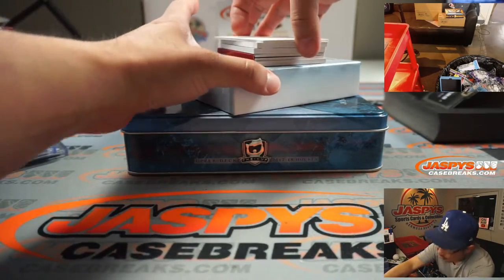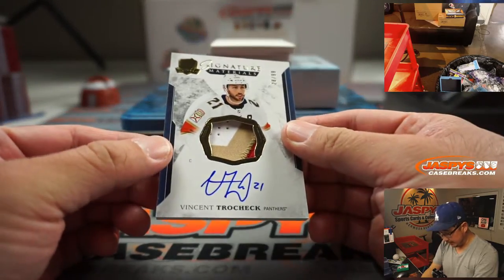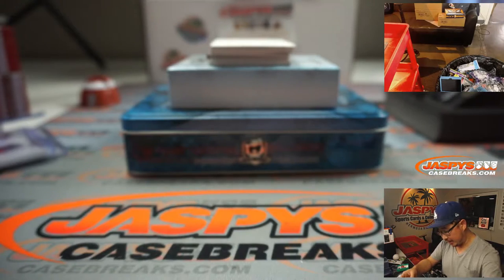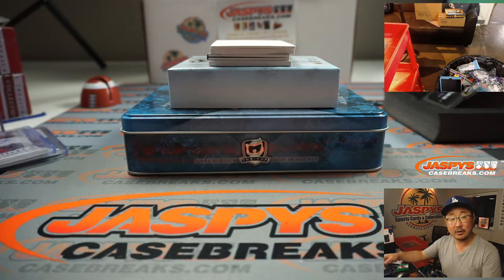I think there's a book here too — look at that book. We've got Vincent Truchek, 28 out of 99, three-color patch and autograph, Panthers. Number eight — that goes to Adam Provost.